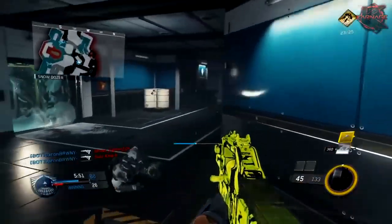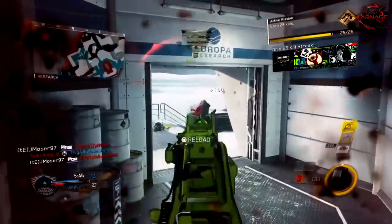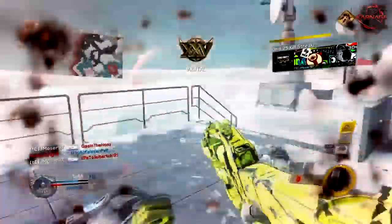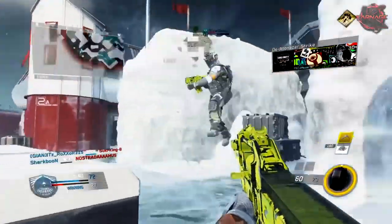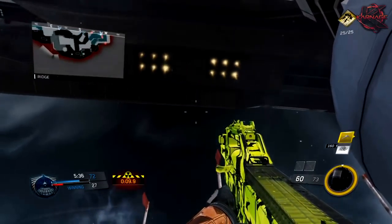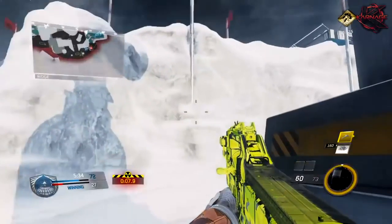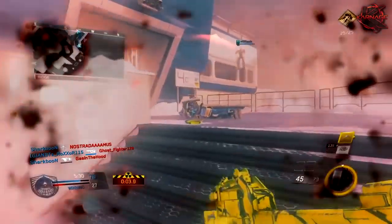Definitely stick to the end of this video, because you're going to get to see what happens. You'll get to see the thing that flies above in the air — the atomizer strike — that shoots down the de-atomizer strike, which is awesome. You get to see the little pop-up that shows everybody in the game that he got a nuke, and then it kills everybody in the game and ends it. Yes, it is just like the tactical nuke from Modern Warfare 2 — the tactical nuke has returned.